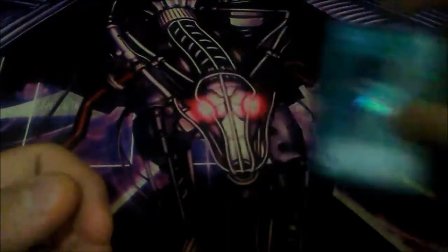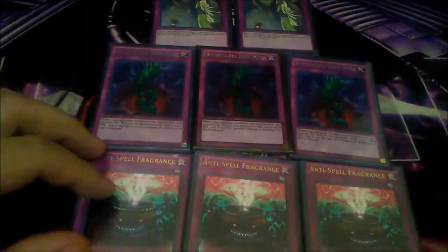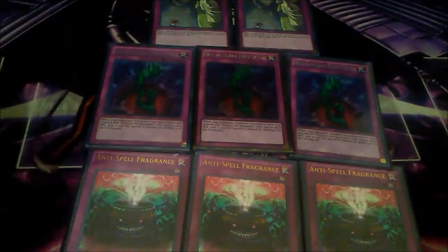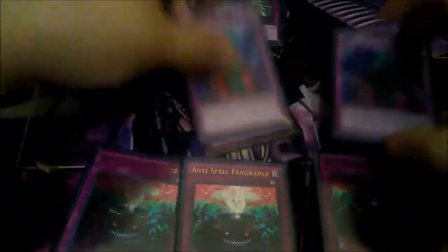I play one Dark Hole for extra board wipes — that's the only spell I side deck. As far as traps, I have two copies of Solemn Strike, three copies of Ballista Trap Hole, and three copies of Anti-Spell Fragrance to round out the side deck. These cards are great against Sky Strikers, Trickstars, Gouki, and Pendulum Magicians — basically any deck. Anti-Spell Fragrance shuts down Sky Strikers and Pendulum decks. It doesn't really hurt Masked Heroes that much because most of the spell cards in Masked Heroes are quick-play spells that you set anyway, like Mask Change, Called by the Grave, and Twin Twisters. Three of these really help out, same with Ballista Trap Hole at three and the two Solemn Strikes. That's it for the side deck.